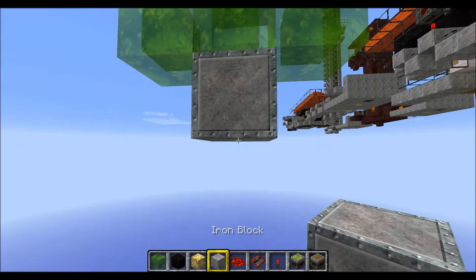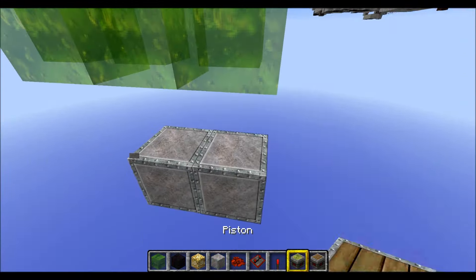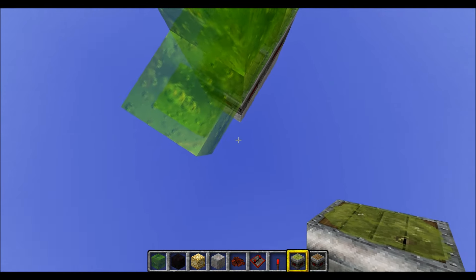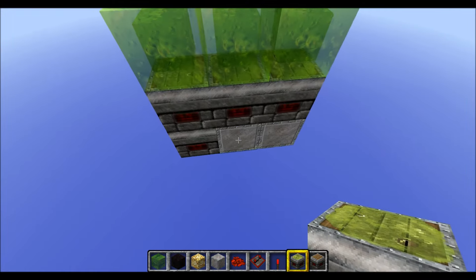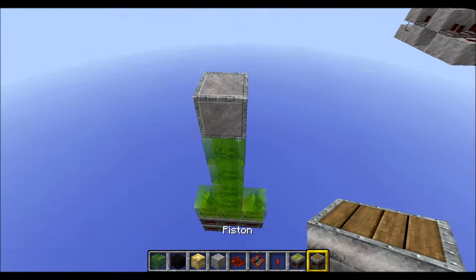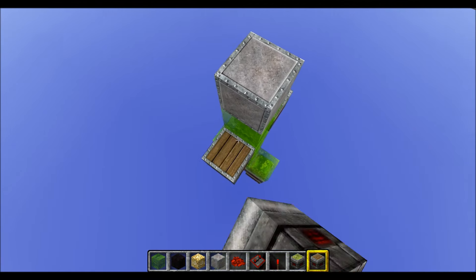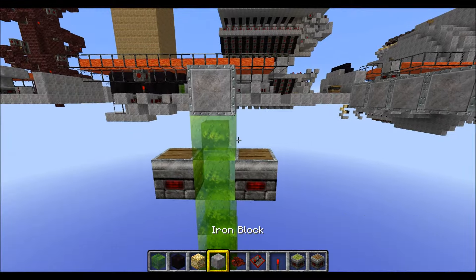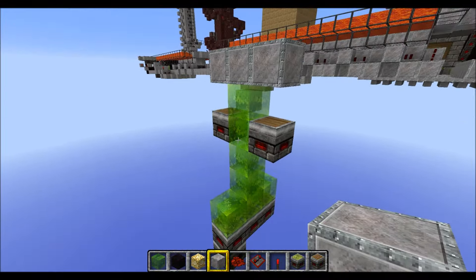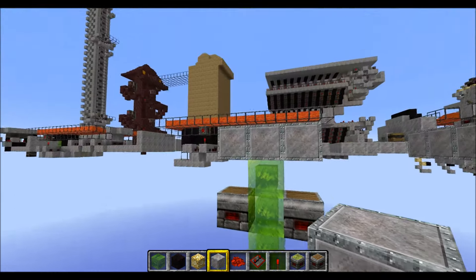Then place 2 temporary blocks like this. Grab 4 sticky pistons and place them in an L shape like this. Then grab 2 sticky pistons and place them like this. And finally put some blocks up like this. So this is the very center part of the doorway.